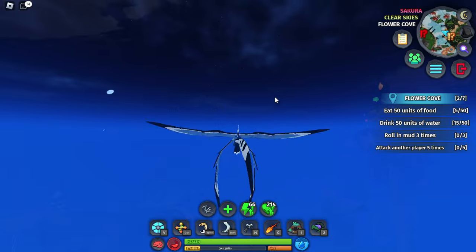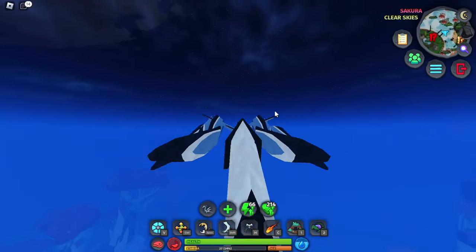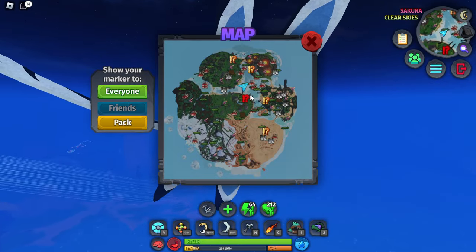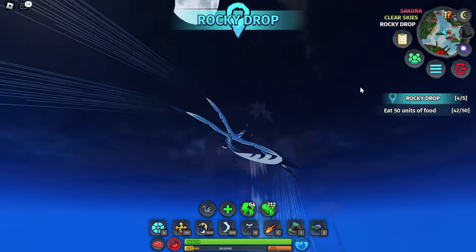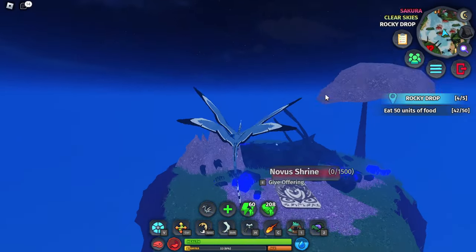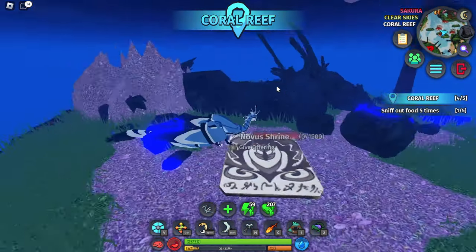The Novus Warden Shrine is actually near the Aegon Warden Shrine. The Aegon Warden Shrine is right here, and the Novus Warden is there too. You just got to go all the way up to the highest island and find the Novus Warden Shrine.